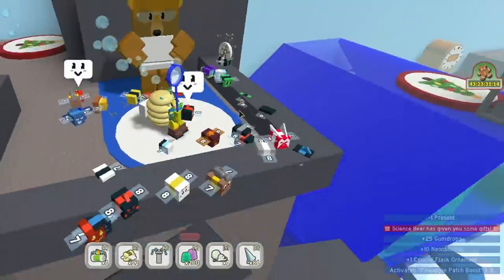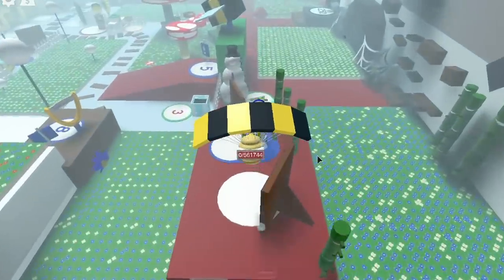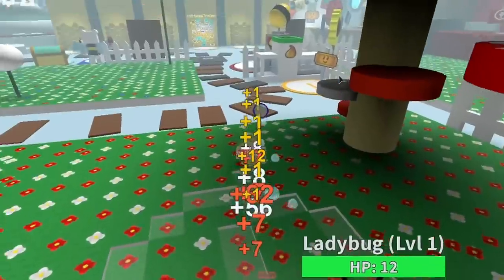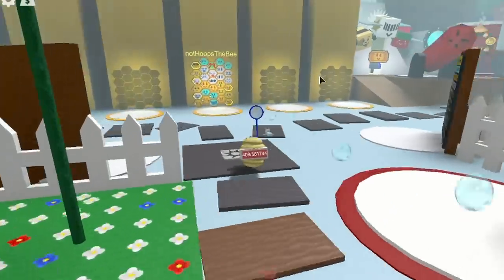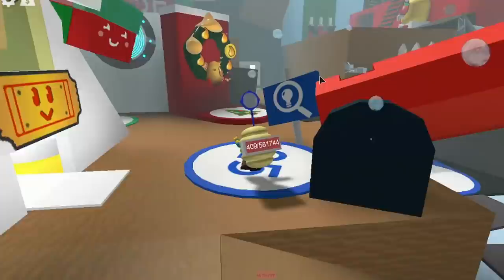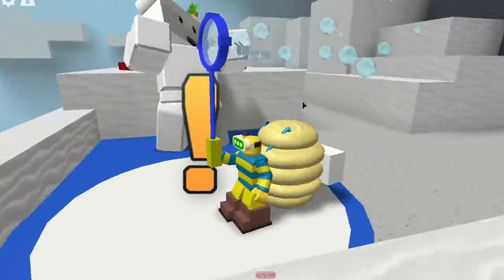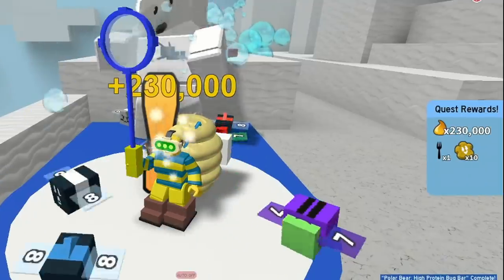We get a pineapple patch boost, but we also get a boost on the field itself - so that is a good one to give. You could go and give it to panda bear, but he's probably going to do the bamboo field and we don't want to do bamboo yet. So let's go to the polar bear. With level seven and eight bees, as your bees are leveling up, you actually want to do the polar bear quest because that's going to help you a lot.